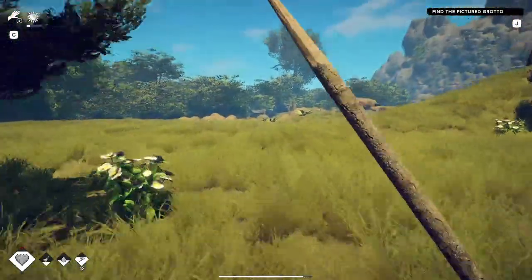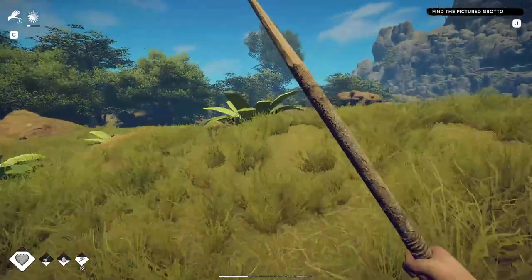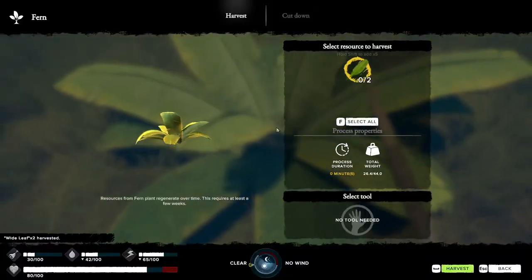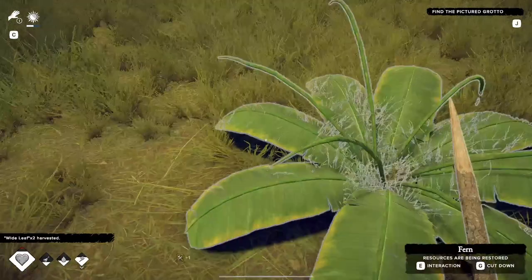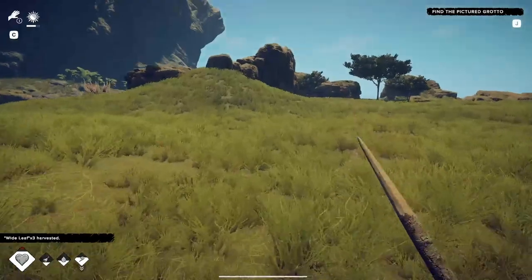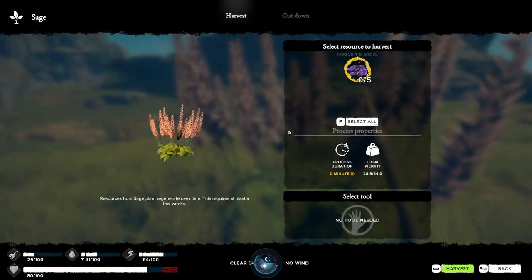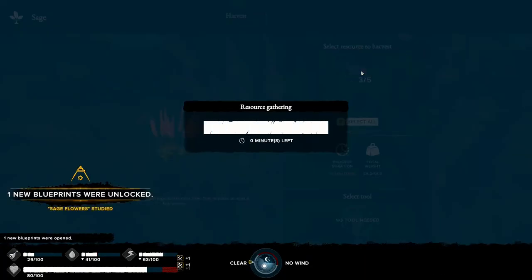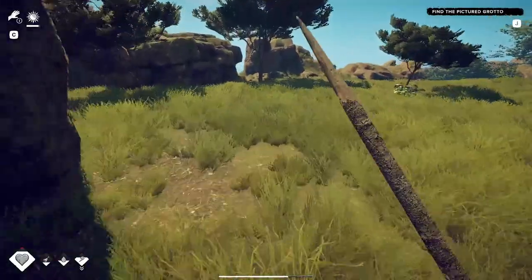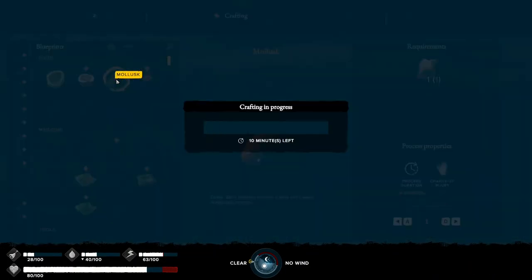These leaves are great to get so let me just grab them. What is this — lavender? Sage? I don't remember what this does. Let's get in the shade and rest here for a second. Let's pull out our mollusk.